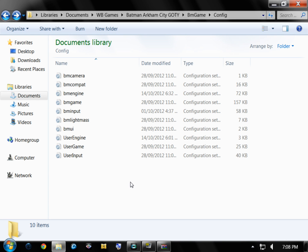Alright guys, this is going to be a very easy tweak. What I want you to do is navigate to Documents, WB Games, Batman Arkham City — Game of the Year or Batman Arkham City regular edition, doesn't matter, it'll work with both. Then BM Game, then Config.